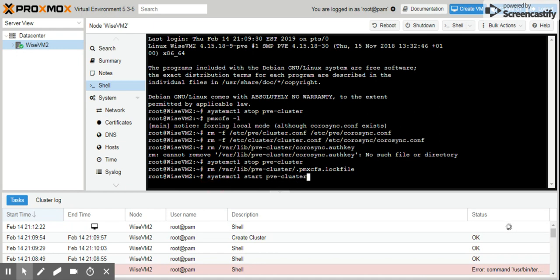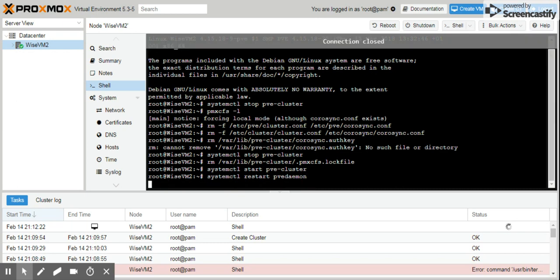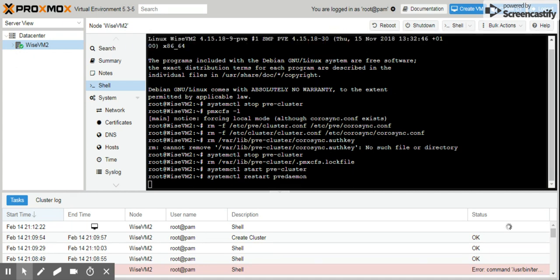The first command is: systemctl start pve-cluster — it's just the opposite of the stop command. Next, restart the PVE daemon with: systemctl restart pvedaemon. Once you restart that, you'll be temporarily disconnected from the shell.